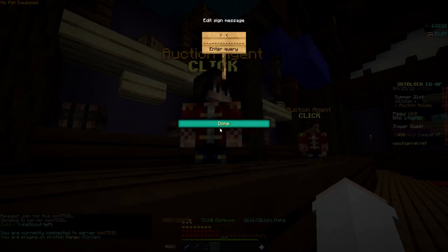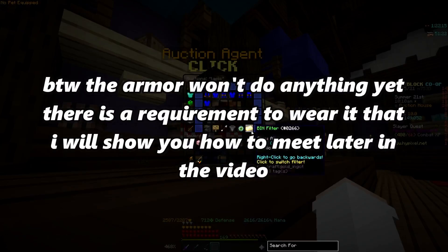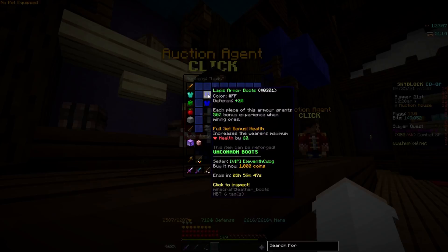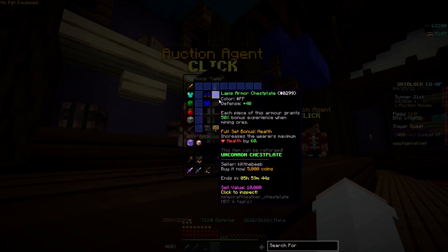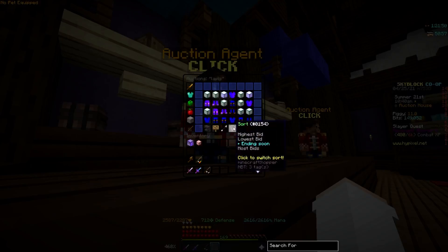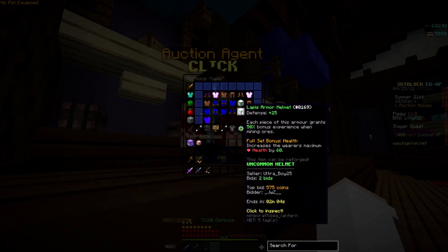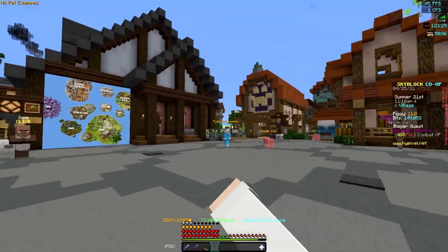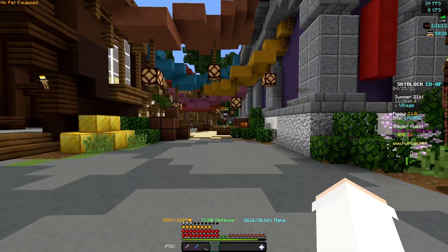Take that money over to the auction house and look up 'lapis.' Go to the armor section, sort by lowest price, and select 'bin' — buy it now — so you can immediately purchase at the listed price. Around 1,000 coins for boots is a good deal; don't spend more than 3,000 to 4,000 on a single piece. You can also go to auctions only, sort by ending soon, and go to the last page to bid on cheap pieces. Get yourself a full set of lapis armor as your first set.